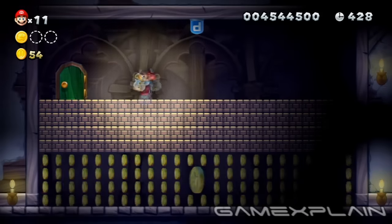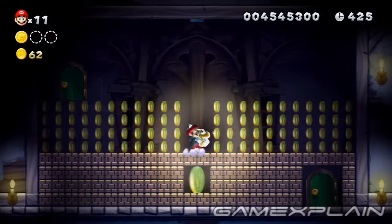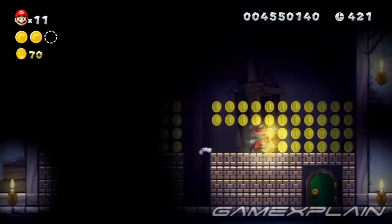Inside, hit the P-Switch on the ceiling to turn the blocks into coins, then either wait for it to run out or ground pound through the remainder of the bricks to reach the second Star Coin.